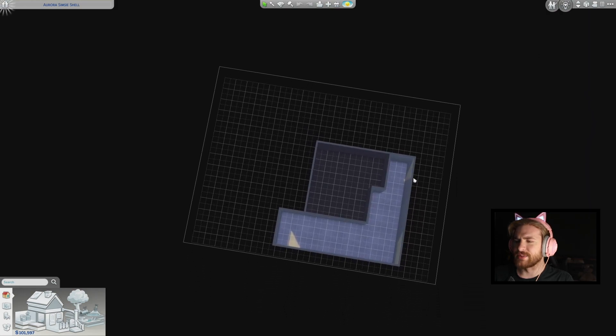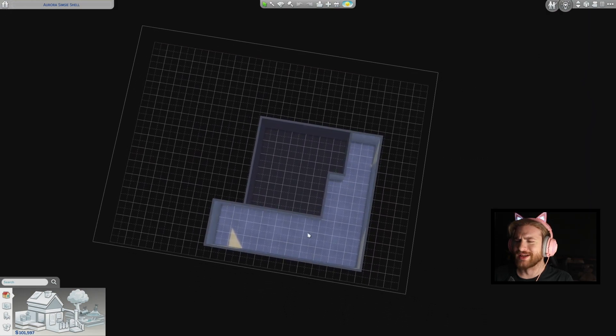When you go downstairs, we have this little basement — an outdoor basement and then an indoor basement.